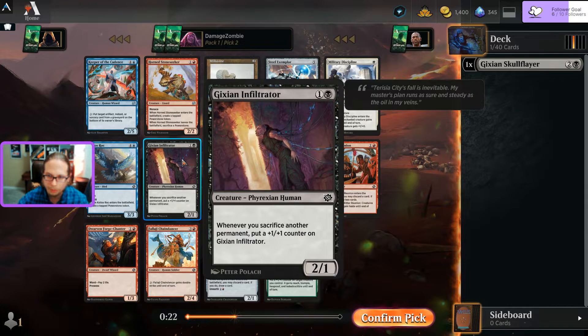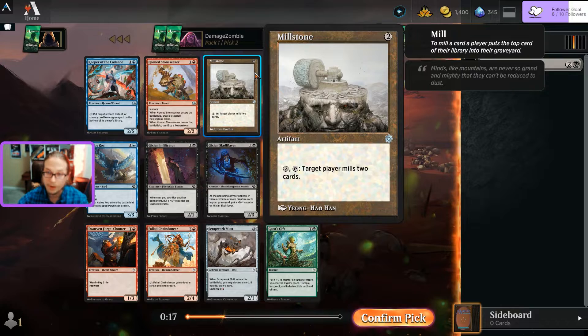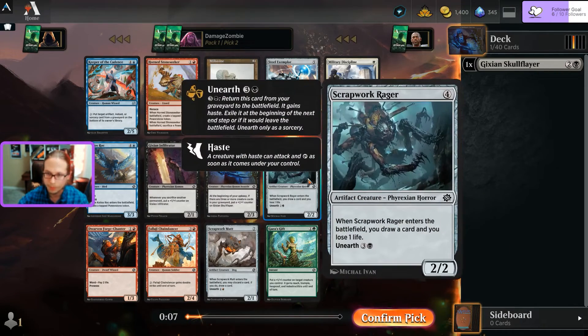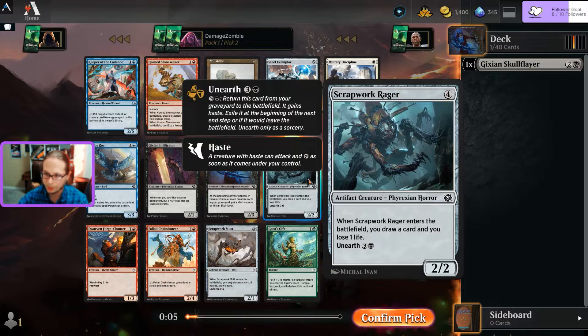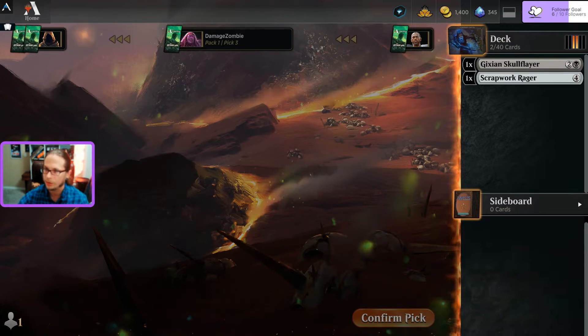Got an Infiltrator. Another Skull Flare - I'm going to fight the urge to make a mill deck. I'm going to go for card advantage: the artifact with Unearth, a Raging that I can unearth. Sold.